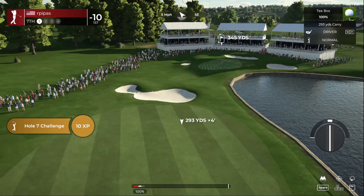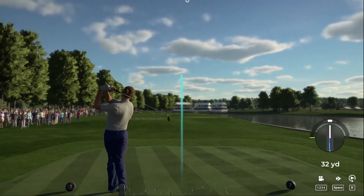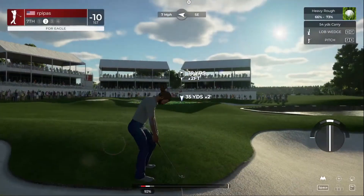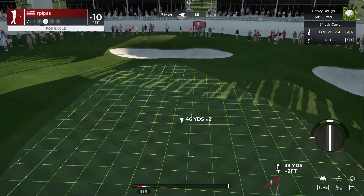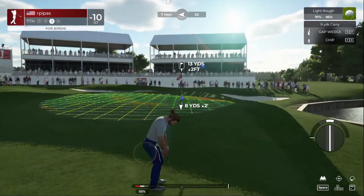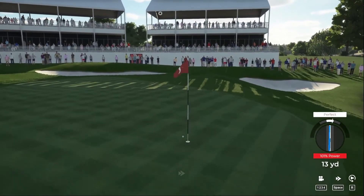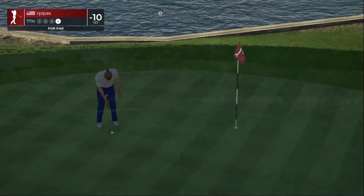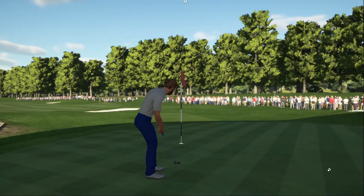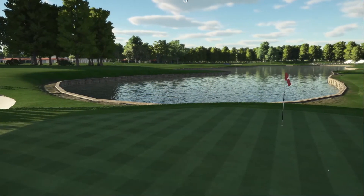This is a short par 4 — might be able to make a move. We're just gonna bomb this one down there, might end up in that sand. Here's our second shot on the seventh hole. From the greenside rough, we've got this for par — that's left to save par. Nicely done, we're in there for the par. After that one, 10 under.